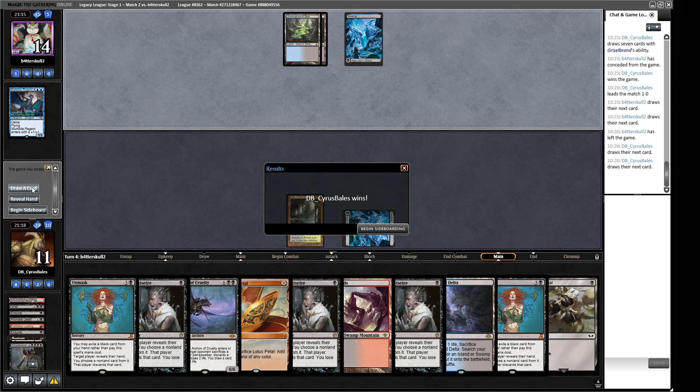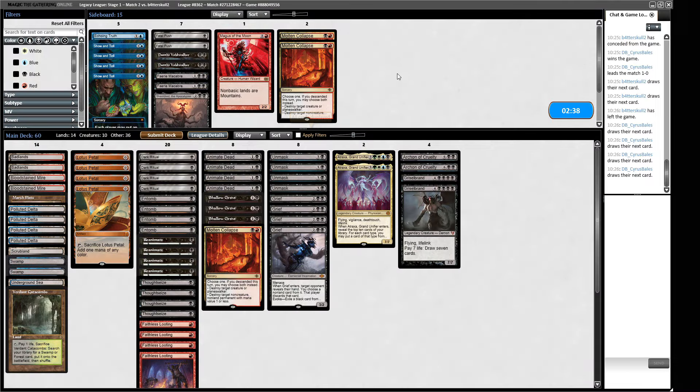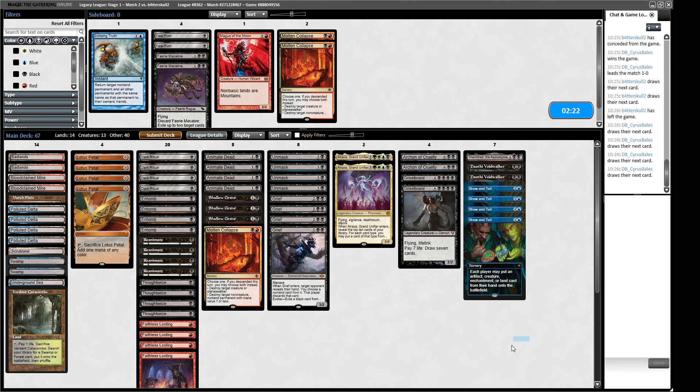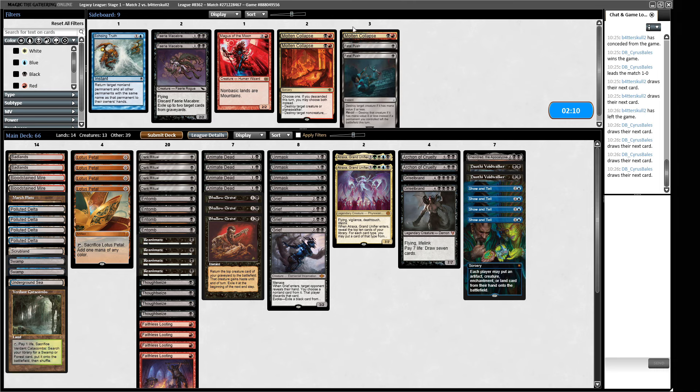Our opponent has had enough — us drawing an extra seven, even though the hand is actually pretty bad. We're going to cast Faithless Looting and get close to the Shallow Grave. What does this hand do against the matchup? Shouldred looks good against their deck. They're probably straight Blue-Black, so Magus of the Moon won't have much use. They'll have some amount of graveyard hate, so Shallow Graves might be useful here.